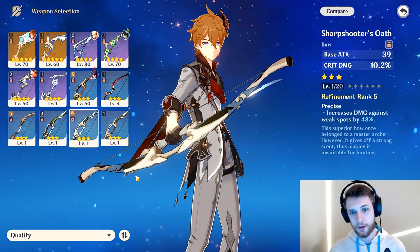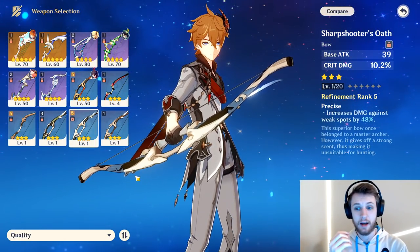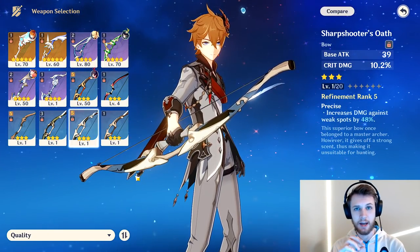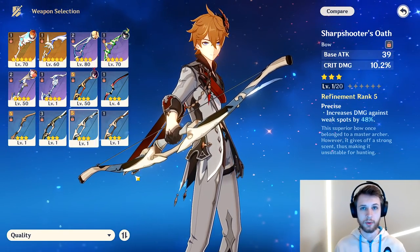Recurve Bow has HP — enough said. Sharpshooter's Oath increases damage against weak spots, and at Refinement 5 that's a 48% damage increase, plus crit damage. So this is a massive increase in damage for a three-star free-to-play bow. If you're using a free-to-play bow, I think this is a great one to go with.